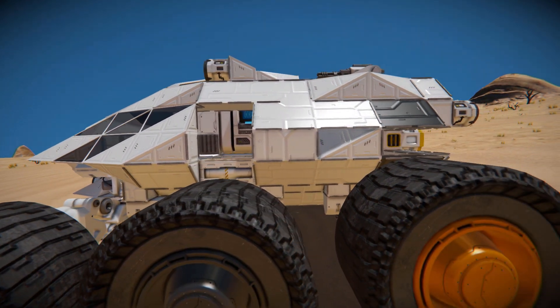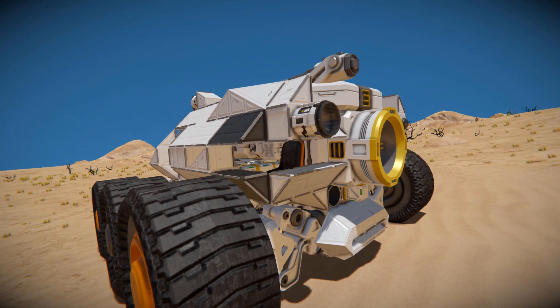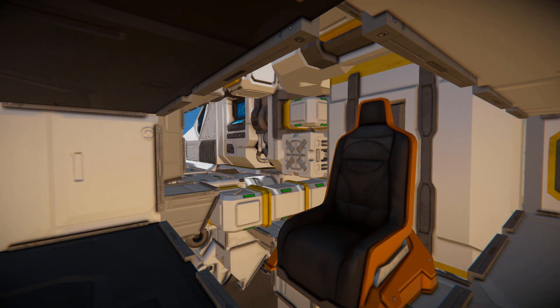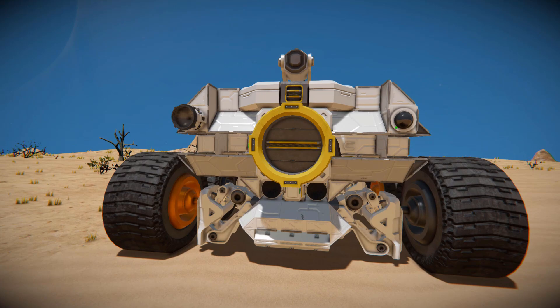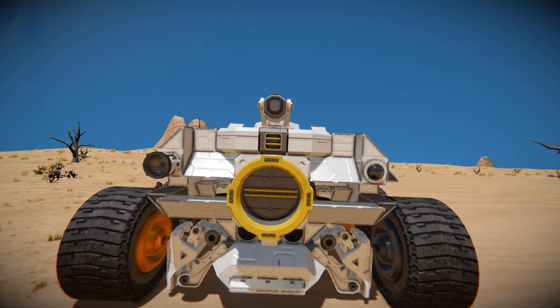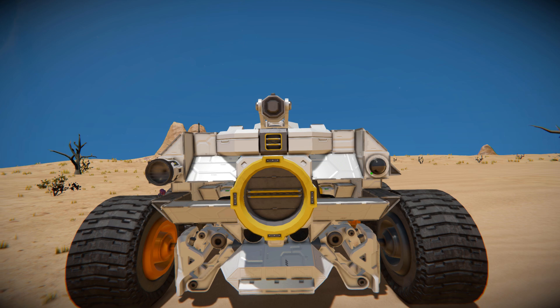Moving along towards the back, we see another section inside with a simple passenger chair to carry a friend along on your journey, and a parachute hatch right beside it. Coming around to the very back, we've got another spotlight, a camera to reverse this thing, an access point for the turret at the top, and a connector to dock this thing, load it up with hydrogen, or unload anything you've collected.